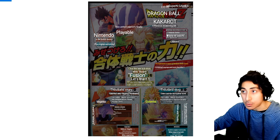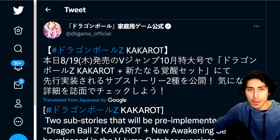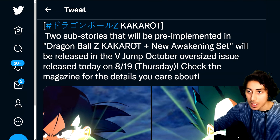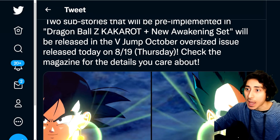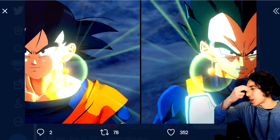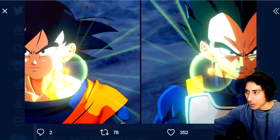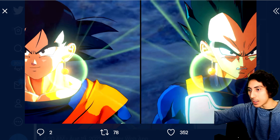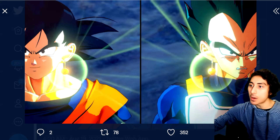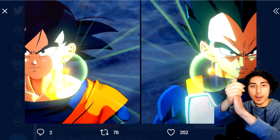The official Kakarot Twitter posted two sub stories that will be pre-implemented, and a new awakening set will be released in V-Jump. Here's an actual screenshot — I think this is from a cutscene when they fuse. Wait, no — Vegeta is wearing his armor, not the Majin Buu saga outfit. So yeah, this is actually new content. Very excited for this.